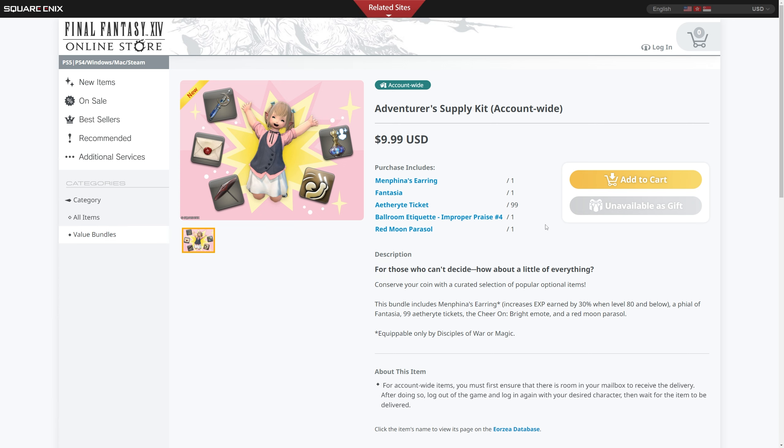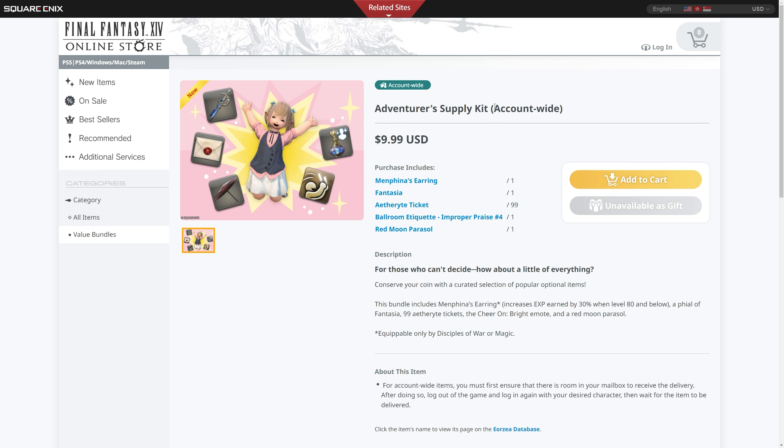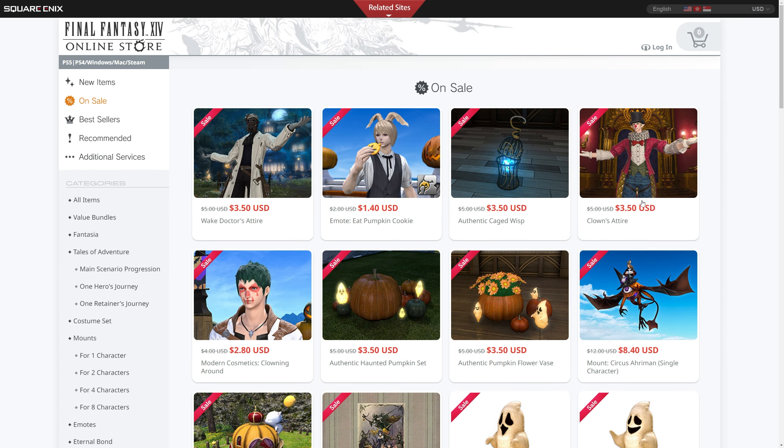It's an interesting idea — I'm not sure if they're going to do different supply kits, as this is definitely something they've never done before. But again, this is all mostly cosmetic stuff apart from the inclusion of a new way of getting the EXP earring outside of collector's editions. I'll let you be the judge of that. Additionally, there is also a new sale taking place on previous years' All Saints Wake items.